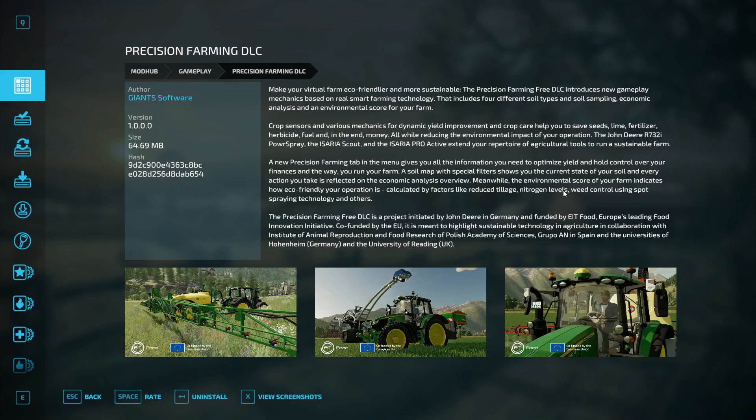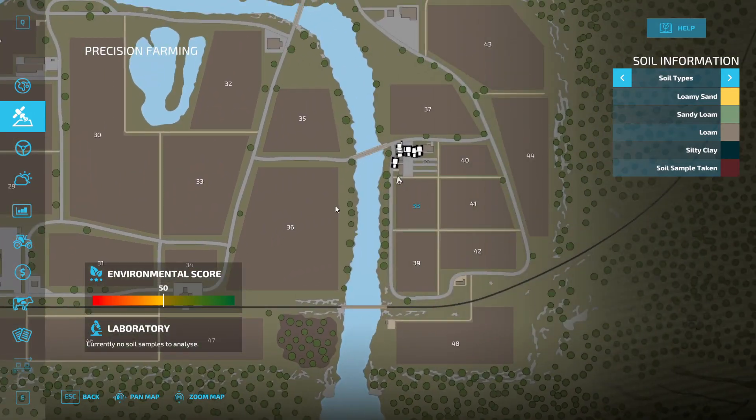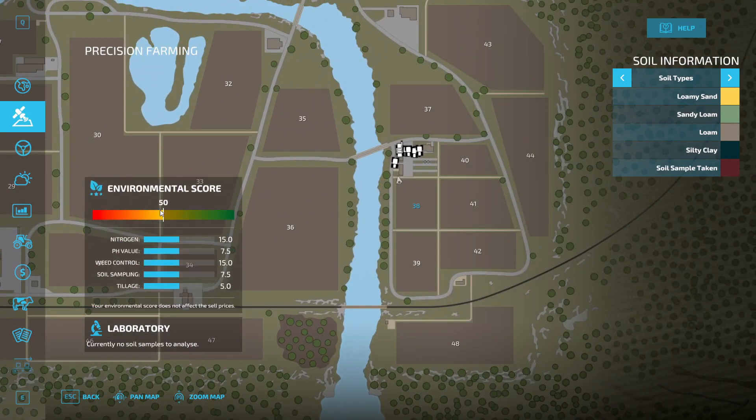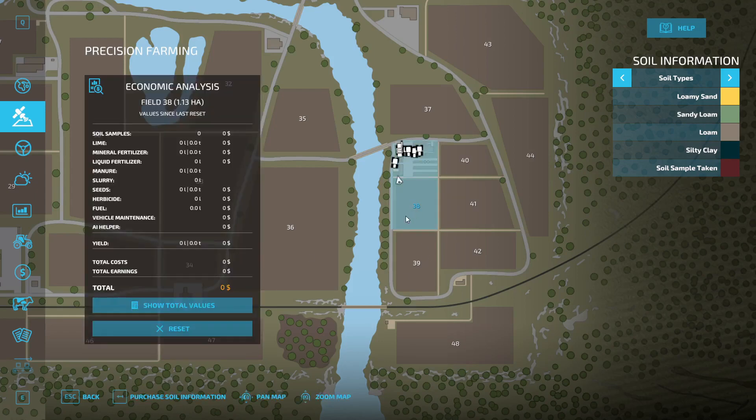So let's get into this video. You go right here — you got this little icon, this is your Precision Farming icon, and you've got a score. This is your environmental score right here. One of the first things we need to do is get the soil information for this farm.